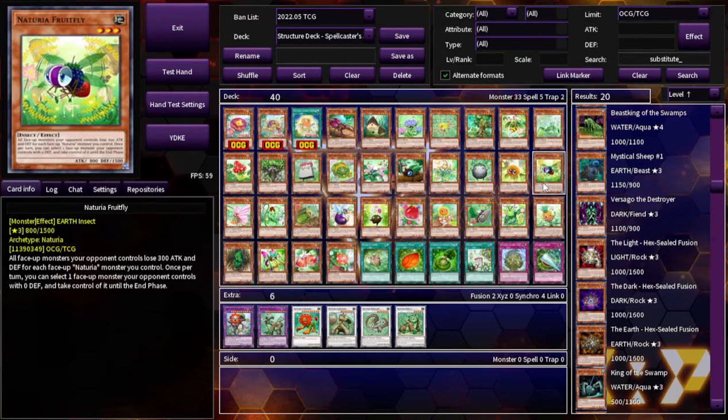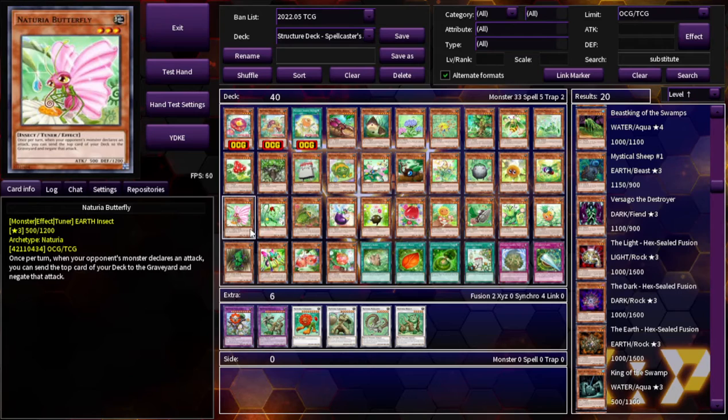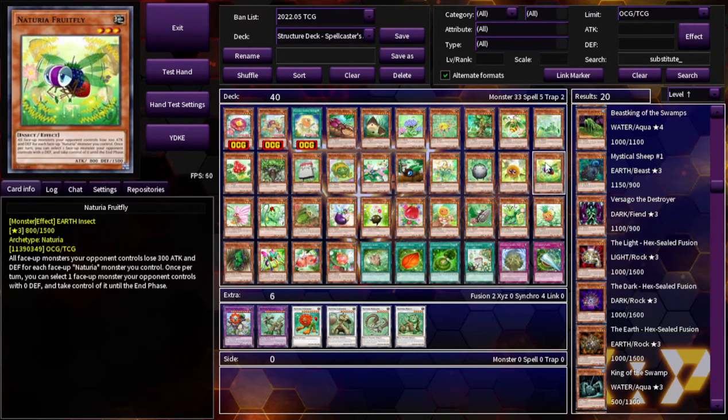Naturia Fruit Fly: all face-up monsters your opponent controls lose 300 ATK and DEF for each face-up Naturia monster you control. Once per turn, you can select one face-up monster your opponent controls with zero DEF and take control of it until the end phase. It doesn't work on link monsters since they don't have a DEF value. If there were a way to make all of your opponent's monsters zero DEF — like a field spell where they lose 1,000 DEF for every Naturia you control — you could actually use this card. I could see that happening.